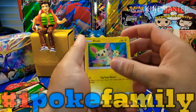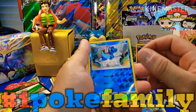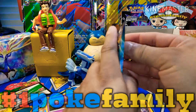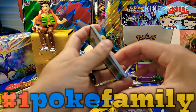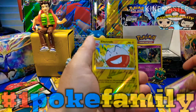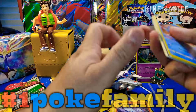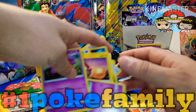We have a Bruxish, Plusle, Torchic, Scraggy, Phanpy, Torchic again, and a Reshiram — so nothing from that pack either. We also have a Larvesta, Minun, Burlun, Torchic, Ekans, Electrode, and a Manphy. We didn't get that many good cards — nothing really good.